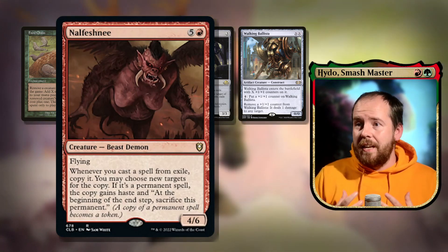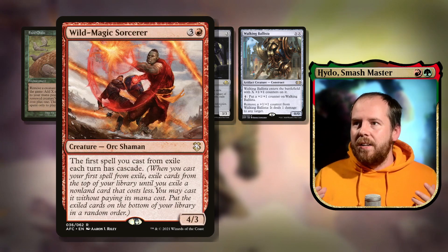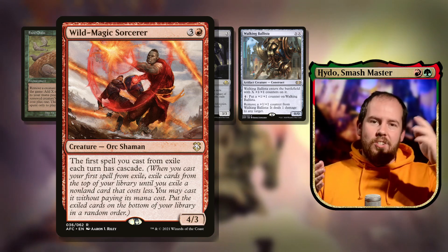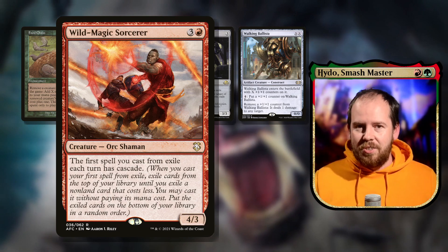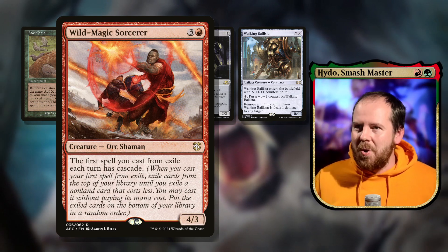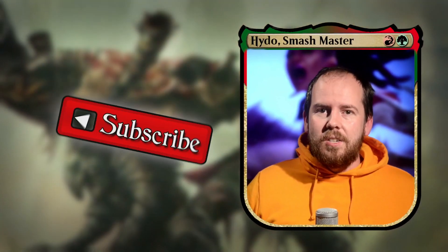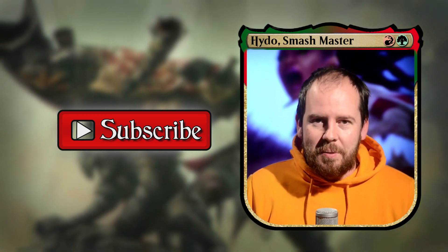Wild Magic Sorcerer — four mana 4/3 orc shaman: the first spell you cast from exile each turn has cascade. Cascade means you reveal cards from your deck until you find something with a lower mana cost and cast it for free — and I believe that cascaded spell is also cast from exile, generating even more wolves. Absolutely phenomenal, and all these cards work brilliantly with the exile theme.